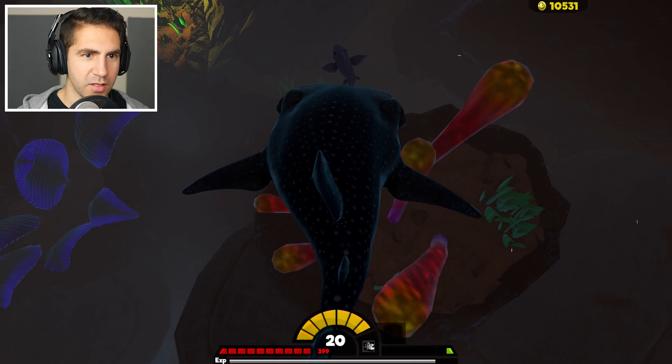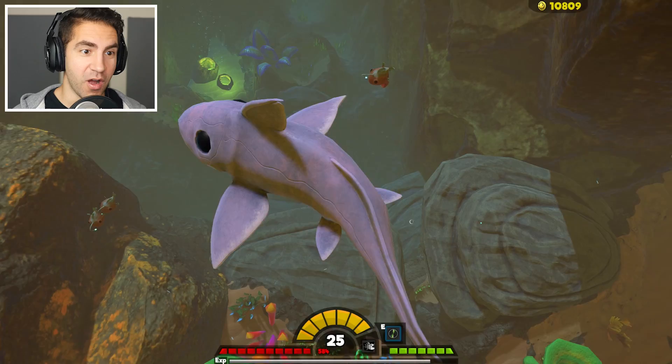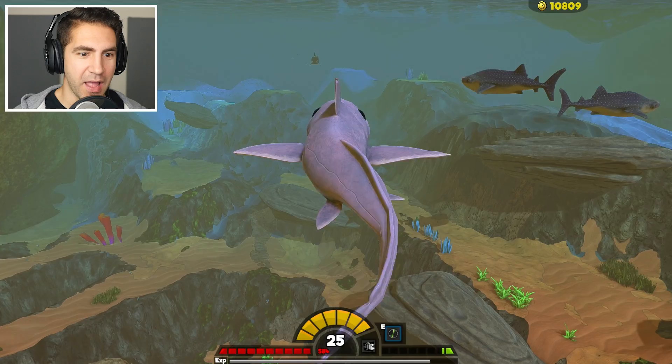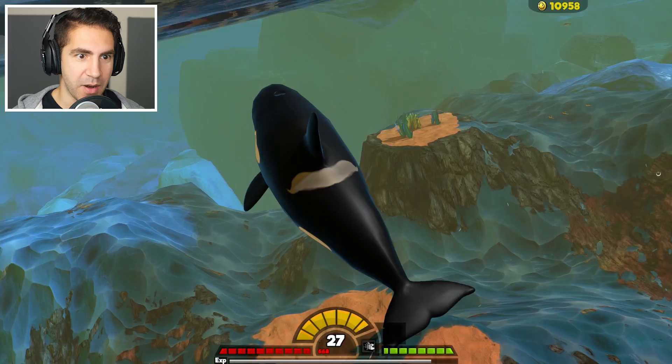I gotta make sure I don't bite anything - we just gotta make sure we swallow. I can swallow these ghost sharks. How about this angler fish? That's how we do it. Oh, I just became a ghost shark - I'm a ghost shark now. Ghost shark could be good. We're level 25. Maybe this is a bad idea, but do you think I could take out a killer whale? I feel like I'm getting too risky with some of these takedowns. I'm a killer whale now! Guys, we're a killer whale. That was a good upgrade.